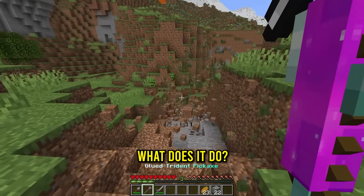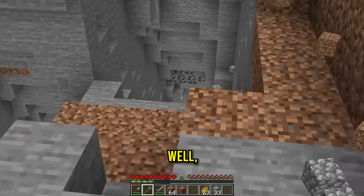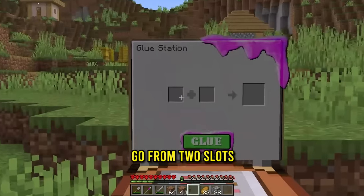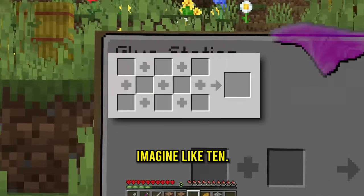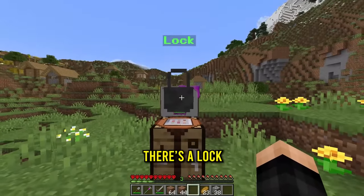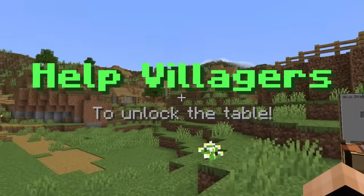Before we continue gluing, what does it do? This is amazing — mining is going to be a lot easier! But this is only level 1. Our goal is to go from two slots to imagine like 10. To upgrade it we just click it, but there's a lock. It says 'help villagers to unlock the table.'